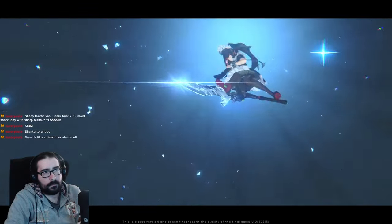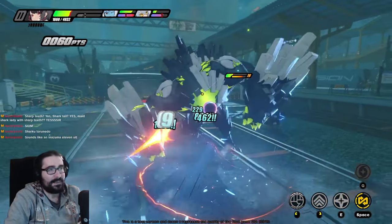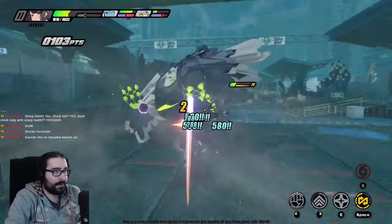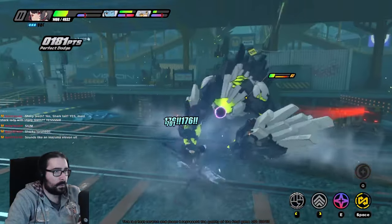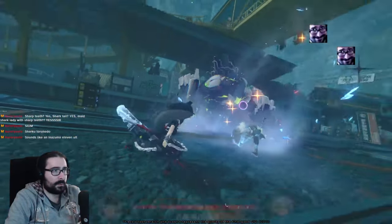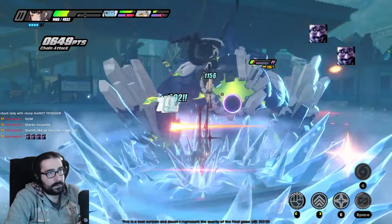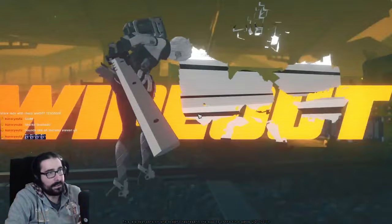The parry system is good. If the indicator light is yellow, you can parry or dodge — but you should parry. If it's red, it's an unparryable attack and you must dodge to survive. That mixes things up a bit, but the combat is still very linear overall. It's well-made and nice, but it is linear.